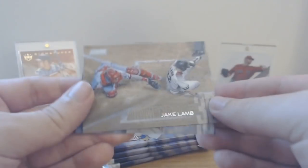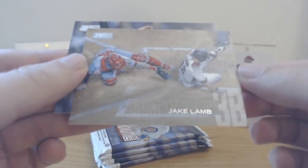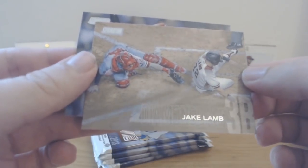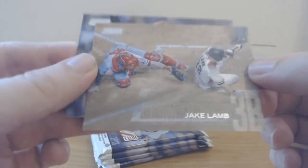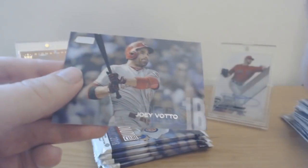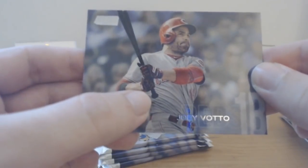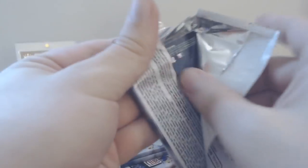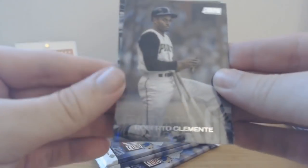These photos are just amazing — Jake Lamb beating the throw, looks like Alfaro catching. It's a Phillies catcher. Just a base card, and Joey Votto choking up on the bat. Four packs to go — can we get another numbered card or at least a Devers card? Maybe it's a hot box.